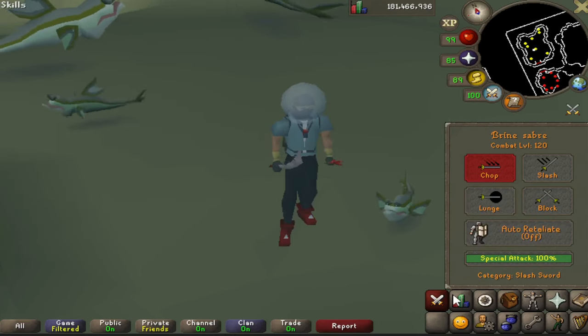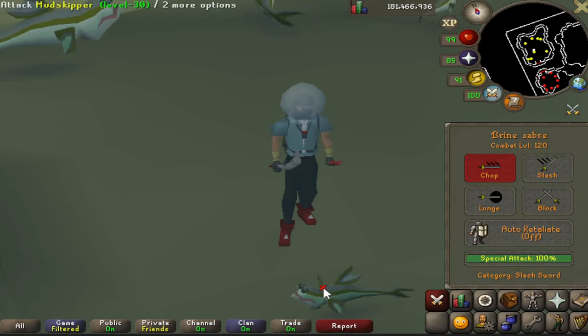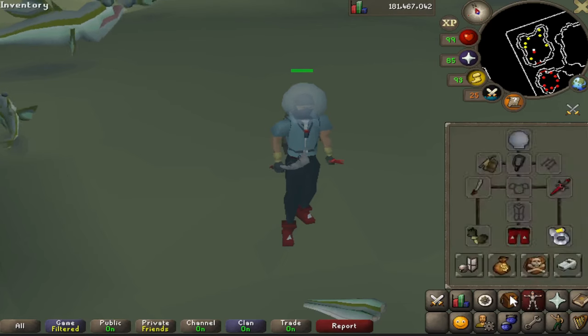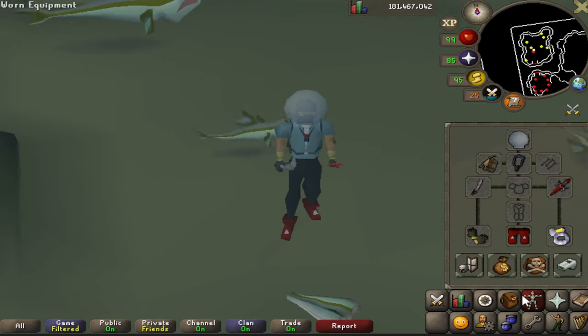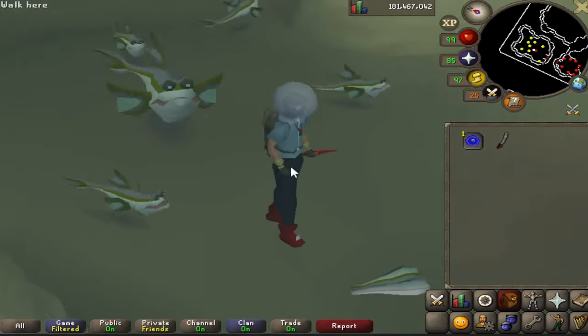With 99/99/85 stats, let's try it underwater — hit a 17, and now I have 103 attack, 103 strength, 89 defense. This thing is trash. Don't even bother — collection log players might grab it for the slot, but other than that, this thing is completely useless.